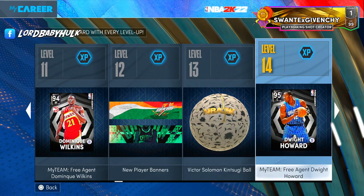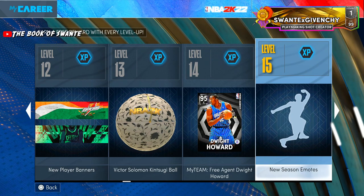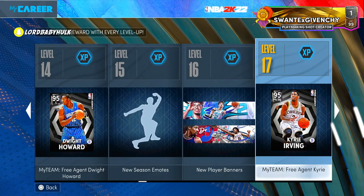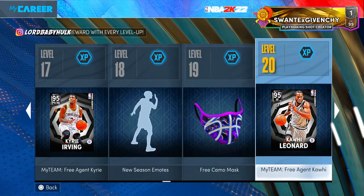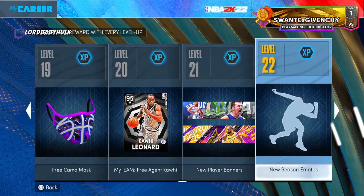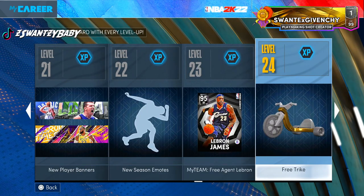We got more lame stuff — weak MyTeam card, lame player banner, a ball I guess, more MyTeam content. I don't play MyTeam at all. I think people should get their own level-up rewards — it shouldn't be combined with MyTeam. More player banners, season emotes, MyTeam cards, free camo — low-tier stuff. Another MyTeam card — what is this, like seven of these? We get a free trike. What is wrong with these guys?